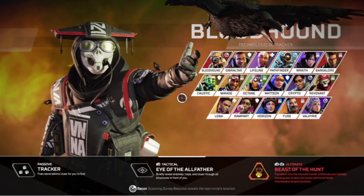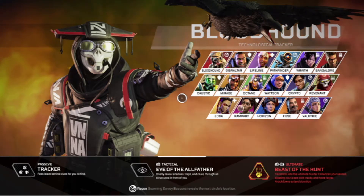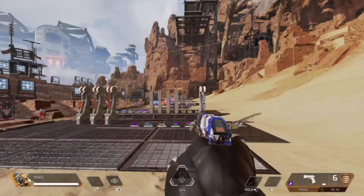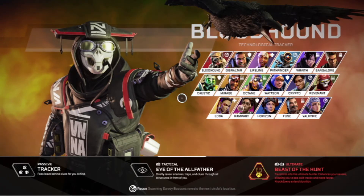This gives you an advantage in rotating quickly and easily to the next circle because you already know where it's going to be. This isn't just an ability for Bloodhound — it's an ability for all recon players in Apex Legends. So keep that noted.